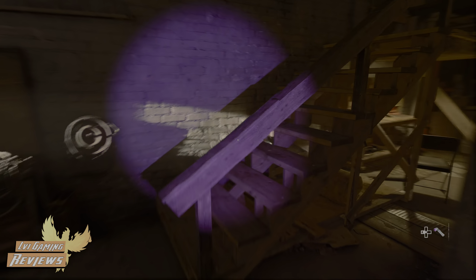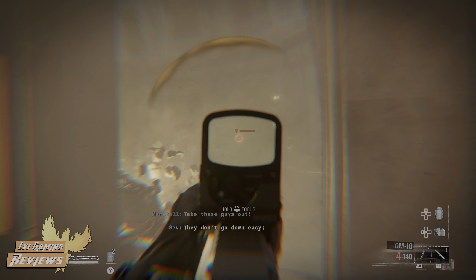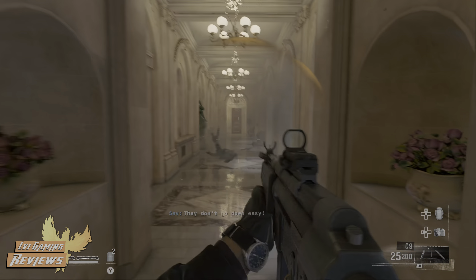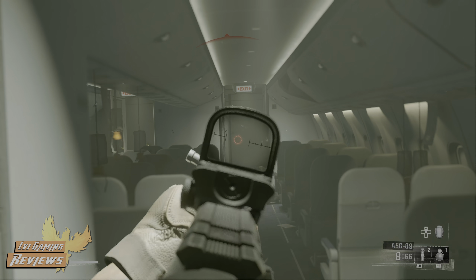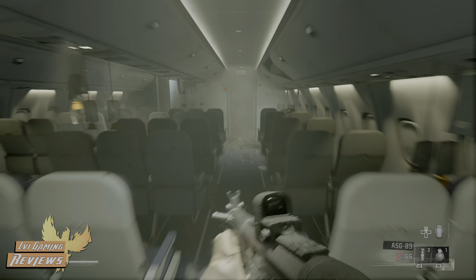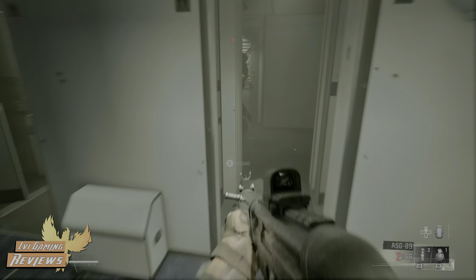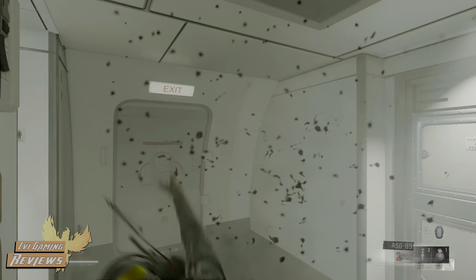The crew is back, and this time we take on a super-secret military organization called Pantheon. If you've seen any of the Mission Impossible movies or any spy thriller, you'll be pretty familiar with this plot. Pantheon is mostly a run-of-the-mill evil organization with a super villain at the top. While this plot doesn't sound too original, Black Ops still delivers every moment with the grandiosity we've come to expect from their campaigns.